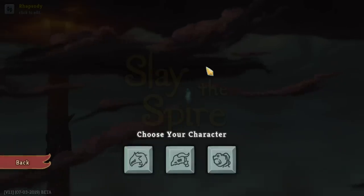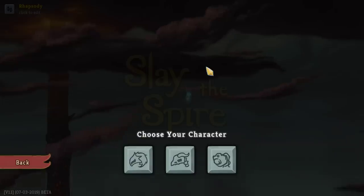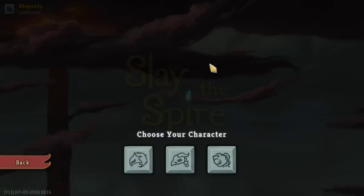My name is Rhapsody and welcome back to Slay the Spire. We're going to be doing a challenge run in this episode. It is the second challenge that we are going to be doing from the creator Sean Chaney. It is called The Alphabetical Run.